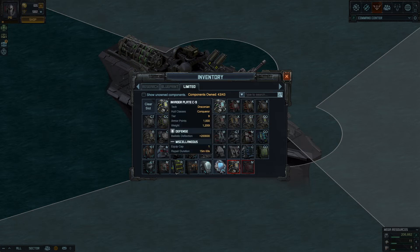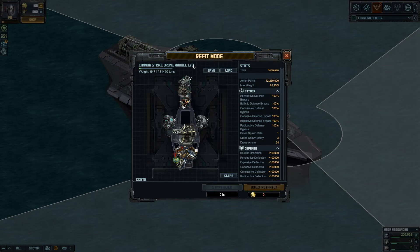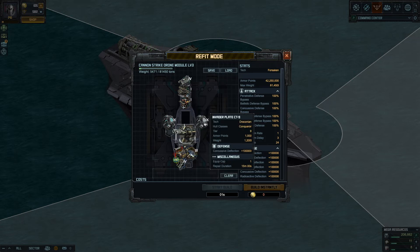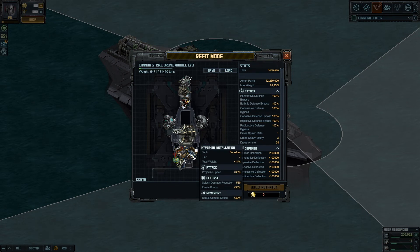Those C9 armors don't add raw health — they just add huge deflection, which helps. To compare, I have a level 3 drone in my other module. At level 3 you get three weapon slots and three armor slots. I put a CT9 and a C9 on it, which I regretted because I need the CT9 on a conqueror and I'll have to remove it.